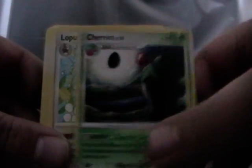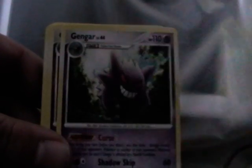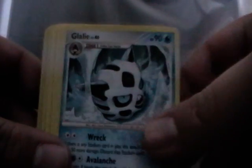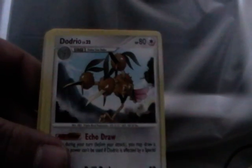We've got some rares from HeartGold SoulSilver — we've got Ambipom and Exeggutor. From the Arceus set you've got Arcanist twice. Cherim, Lopunny, Gengar twice, Glalie from Supreme Victors, we've got Dodrio.